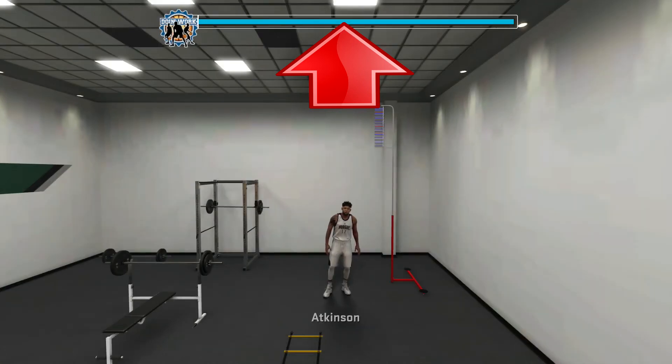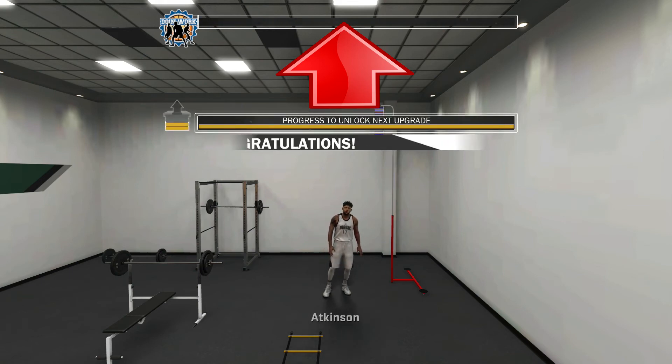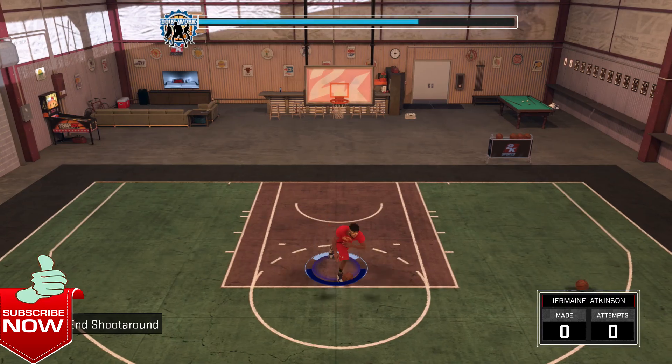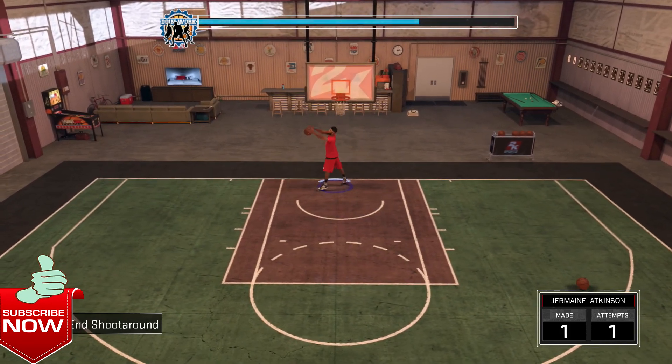This bar actually fills another bar, and that second bar is the one that gives you the upgrade. Congratulations — I just got an upgrade by doing just three minutes of practice. Make sure you guys do this quick tip, it helps. Thank you guys for watching, don't forget to hit the like and subscribe button. It's your boy CJ Polokid, peace.